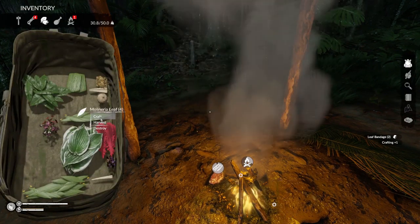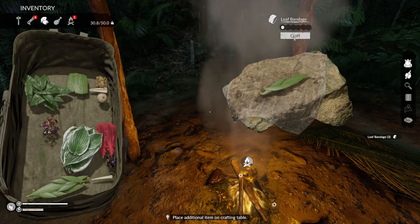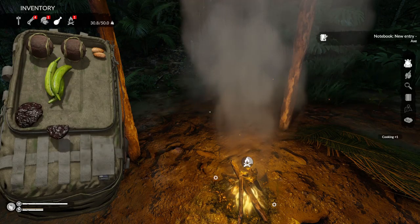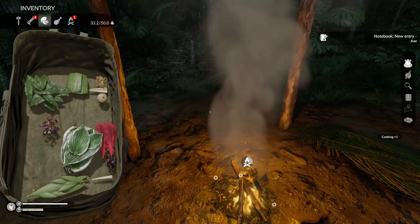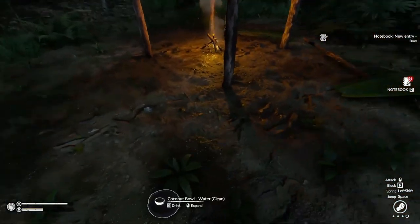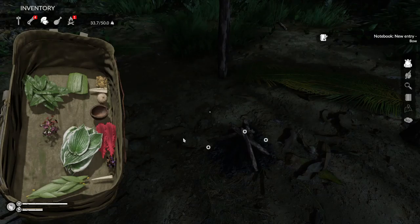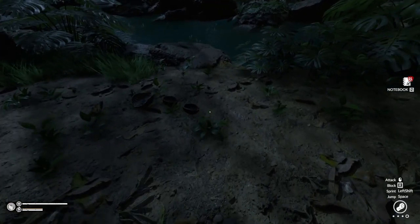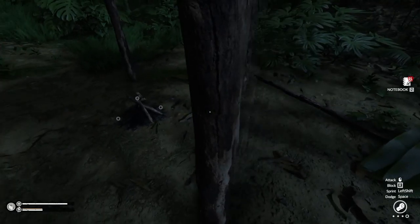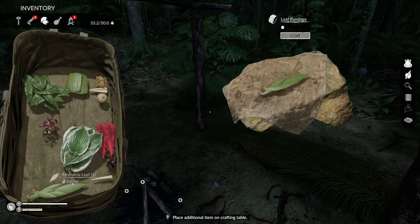We're gonna get everything squared away and we're going to go exploring. I want to make up some bandages before we go though, so we might as well do this while we're waiting on the meat to cook. I'd really like to get that capybara — I don't even need it for the meat, I just want him for the bones. Maybe he'll come back. Put that right there. We need to put the fire out. Oh yeah, we need a bow. Put our fire out — don't want to waste any fuel. Our coconut bowl back out.